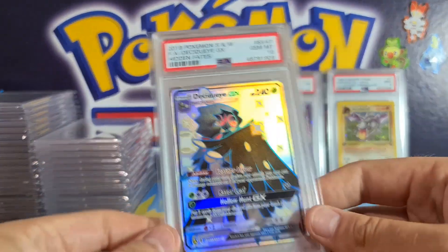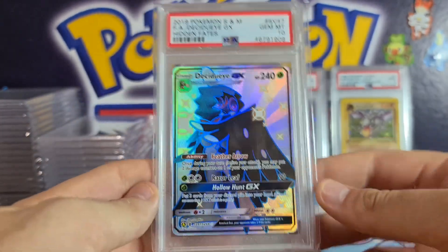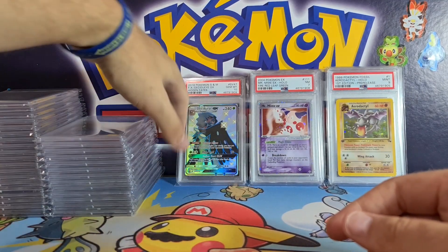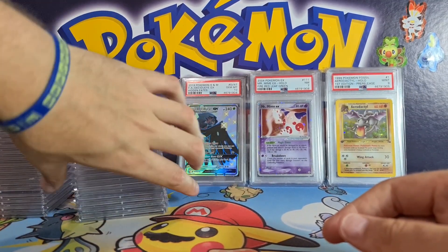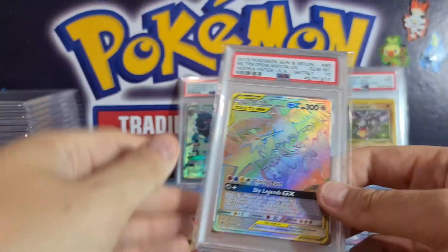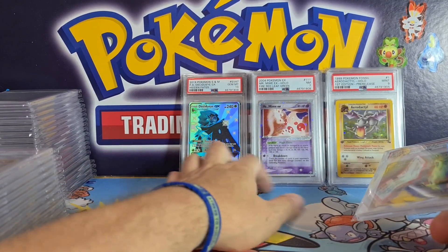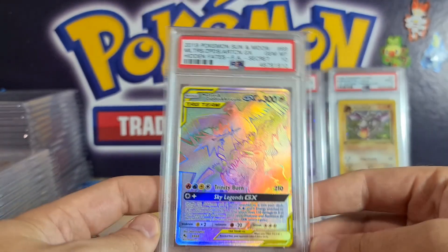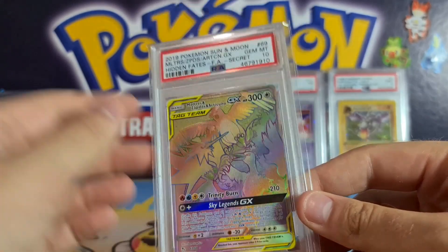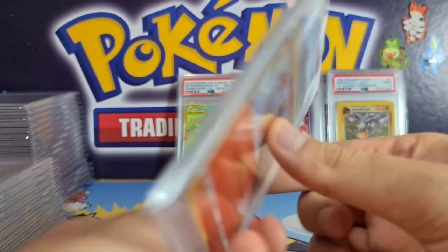We've got a couple of Hidden Fates cards — a nice Decidueye PSA 10, very happy with that. Decidueye and Rowlet are among the more popular ones from Sun and Moon. I think they're one of the more popular starters, which is why Primarina and Incineroar didn't get shiny Pokémon but Decidueye did — it was also one of the better tournament cards. We also got the nice PSA 10 Moltres — the Legendary Birds card — from Hidden Fates, very lovely.